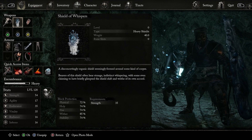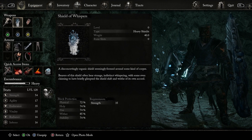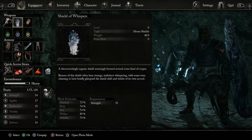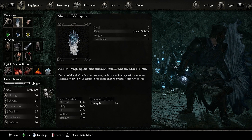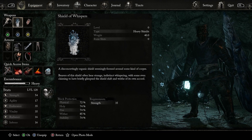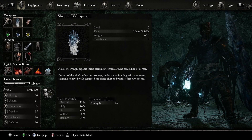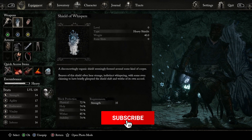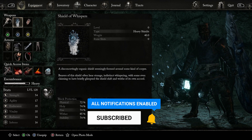Just look at the block protection: 72 physical, 74 holy, 74 fire, wither resistance is 85, and stability is 74. This shield is probably the best because all those different stats are really high — especially wither resistance. And the requirement is only 35, which is low for a heavy shield.